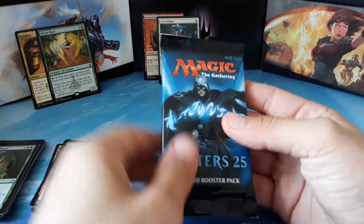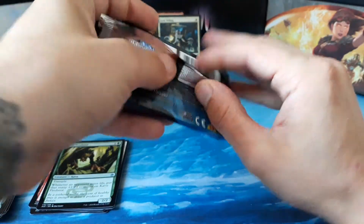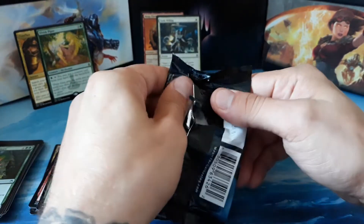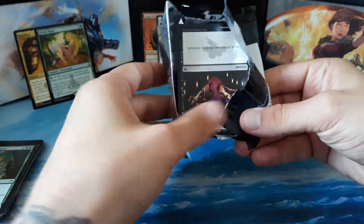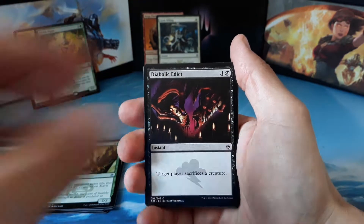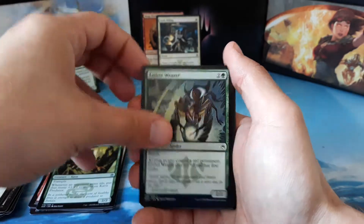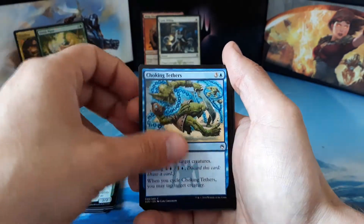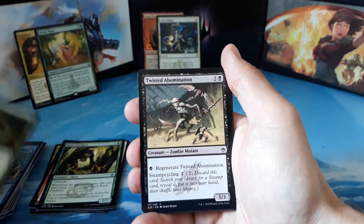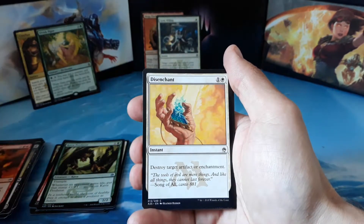On to our final pack of the day — another Jace pack. Can we find the Jace inside? Let's open it up and see. We have a Diabolic Edict, Cinderstorm, Squadron Hawk, Ember Weaver, Choking Tethers, Vessel of Nascency, Twisted Abomination, Chandra's Outrage, and Disenchant.